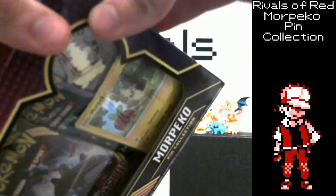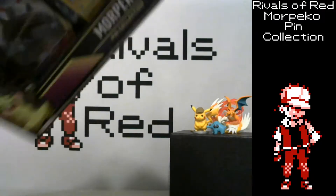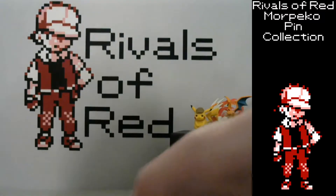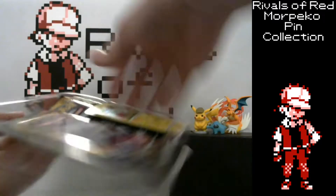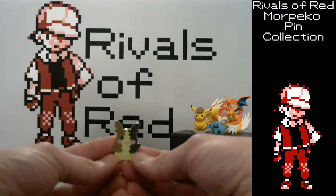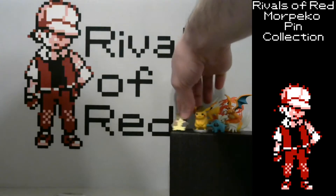Open this up. That opened up really smoothly, I just want to say. It's impressive. We'll look at the pin first. It's a nice little Morpeko pin. Looks like my cat. A little orange arm. Let's put that up here with our collection of things.